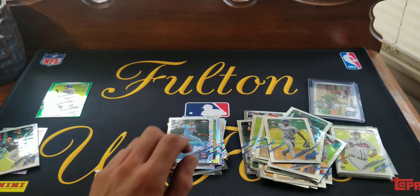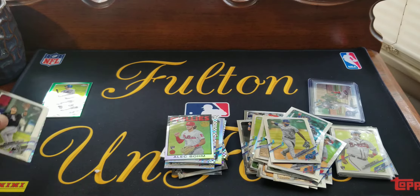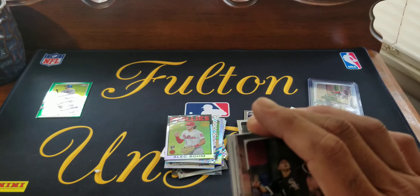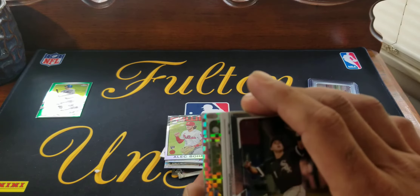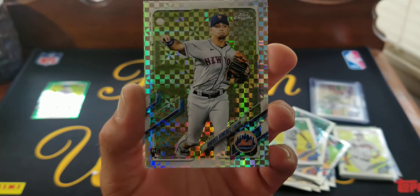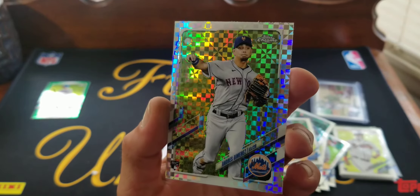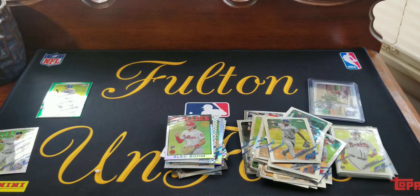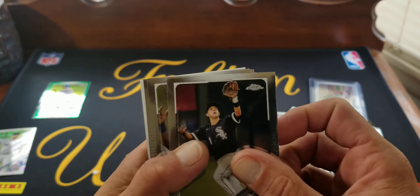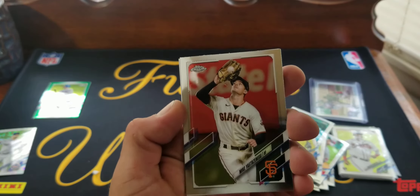I'll put Bohm in there because he is a rookie. We're gonna pull from the back — see our last x-fractor, and it is gonna be a rookie: Andres Jimenez again. Pretty sure he got his call-up. Nick Madrigal — we saw him sitting there, keeper to release. Mike Yastrzemski.